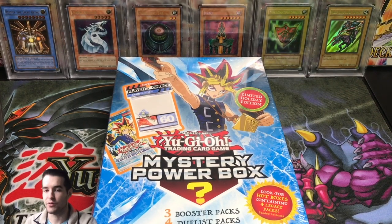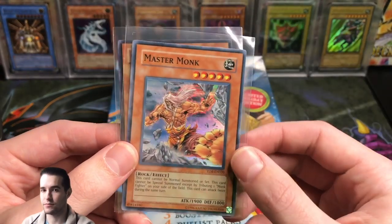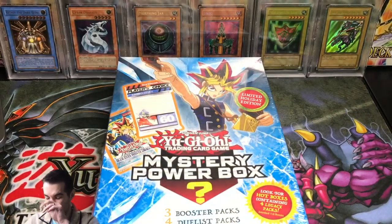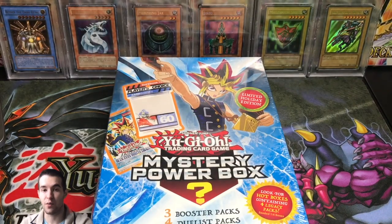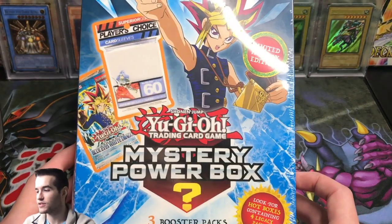For this video's giveaway, we're giving away a Dragoonity Knight Vajrayana, Master Bunk, and a Great Shogun Tien super rare. These three cards will go to one of you guys if we hit 100 likes on this video. I'll give those three cards to one commenter. Let's go ahead and start opening these.